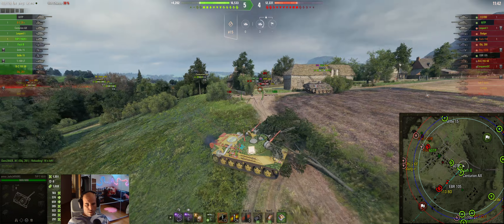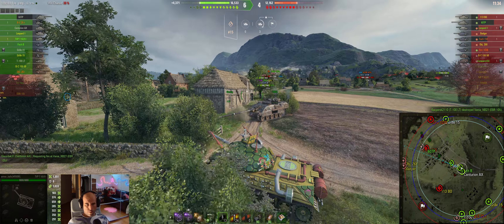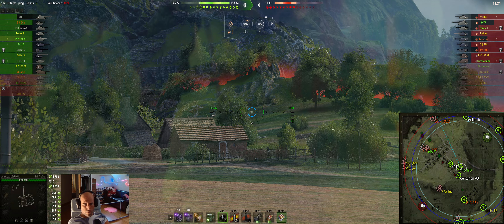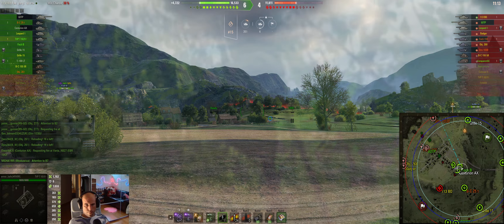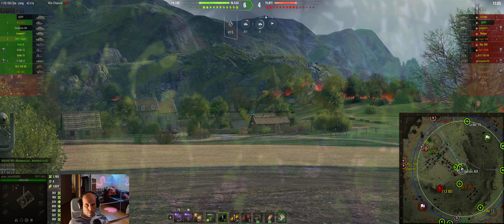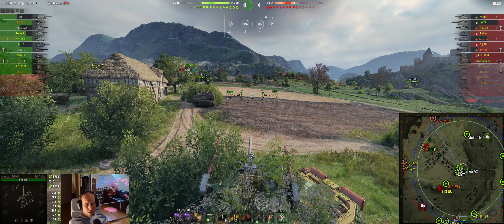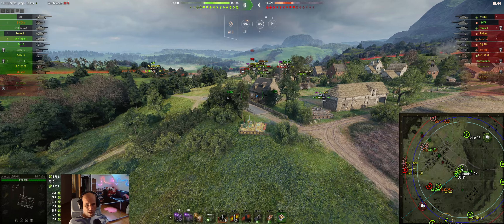Let's see if we can find an angle on the existing TP. We should also switch to gold if we want to shoot him. Let's hit this turret — he hides. I don't think he'll go forward because if he does, he won't live long. I should reload. Maybe I'm waiting for Restorvét to show up. Let's try to hit the 60TP — I don't think I would penetrate him even with gold, so at least I saved some credits.